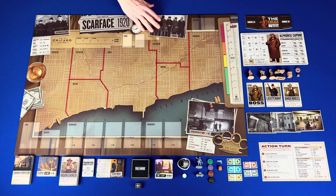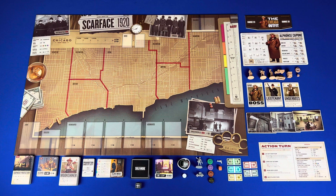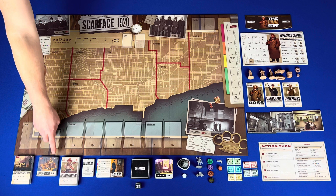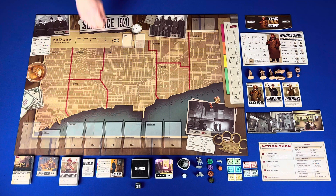Job cards have a type and then an effect and requirement. Dealer cards have thug limits, storage, requirement, and supply. Associate cards have muscle, influence, the type, and skill and matching skill. News cards have an ongoing effect. Raid cards have overall effects and effects based on your level and the crime reduction.